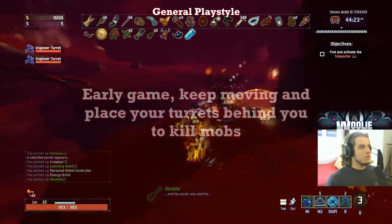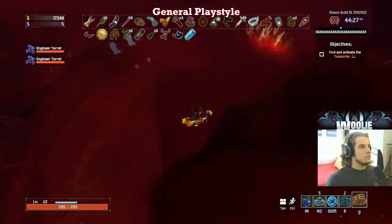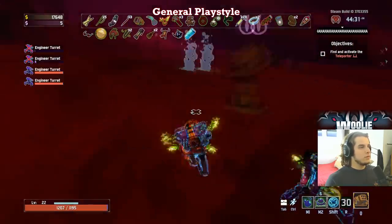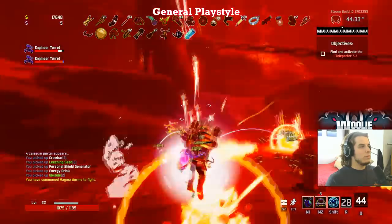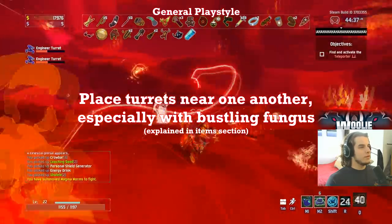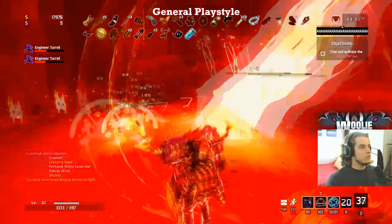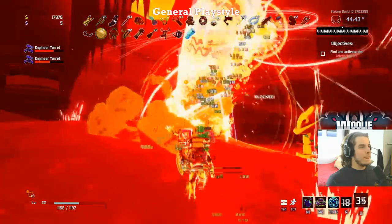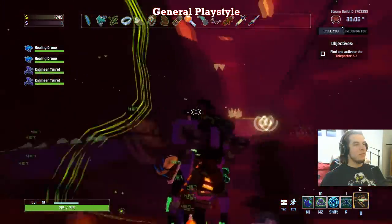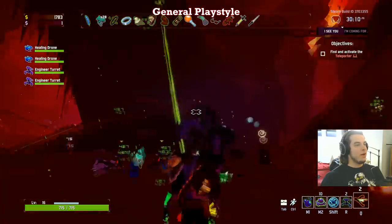You should always have at least one turret off cooldown when spawning the teleporter boss, and preferably your second very close to being up if not already. If you have any Bustling Fungus, placing the turrets very close to one another is ideal because the AOE healing from the fungus overlaps and will essentially double in effectiveness for each turret. On top of that, it makes them harder to kill and thus stay alive longer, pumping out more damage. And if you have many stacks of fungus, the AOE on this thing is massive — I'll throw in a clip here of how big it can get; with around 20-something stacks it is disgustingly big.